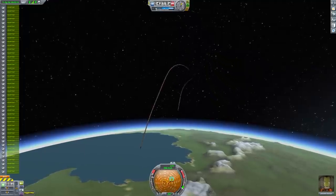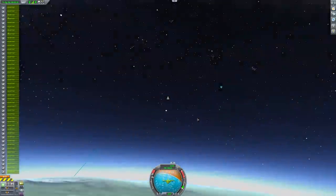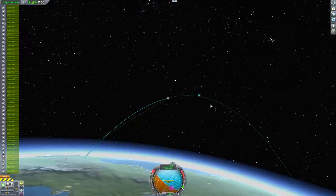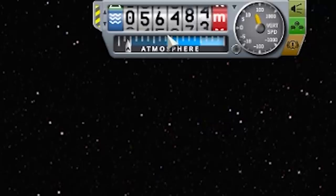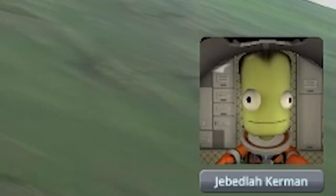Let's have a look at our trajectory on the map view. Wow, look at this - I've never really seen this view before. Like through the atmosphere and stuff. We're currently just going up. We're not gonna orbit, surprisingly. We almost got to space - 70,000 we're aiming for, but not quite. 56. So sorry Jeb, it's back to the drawing board.